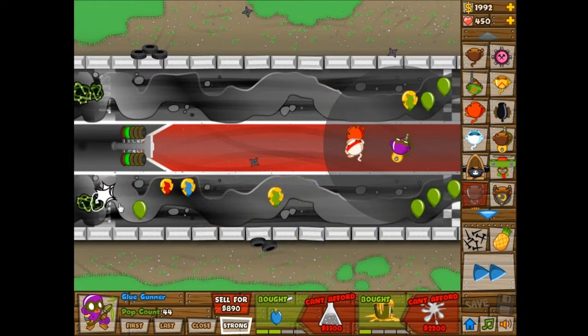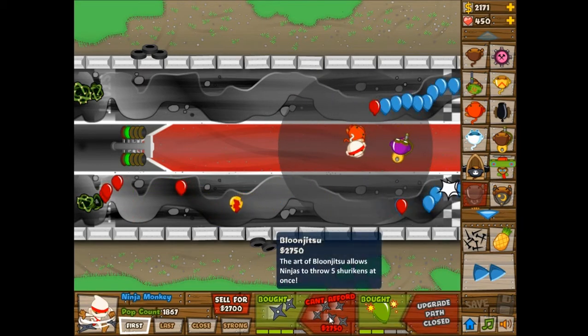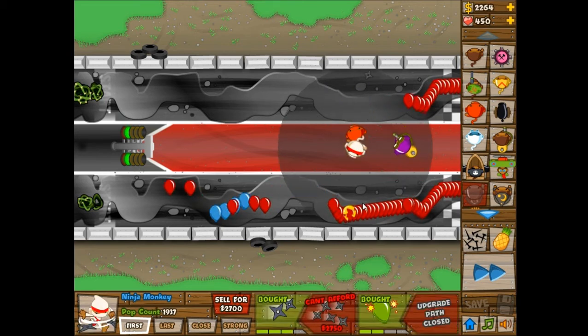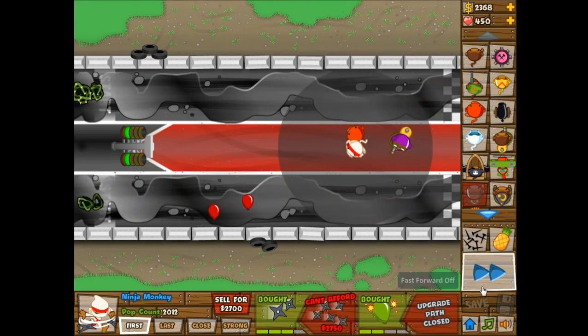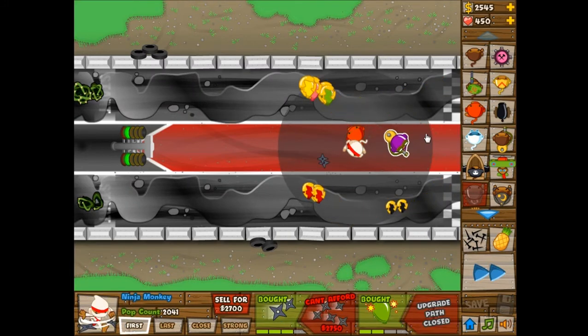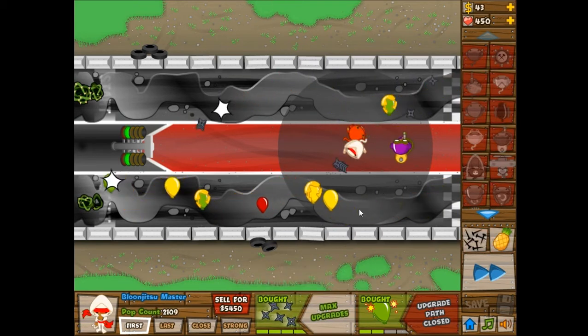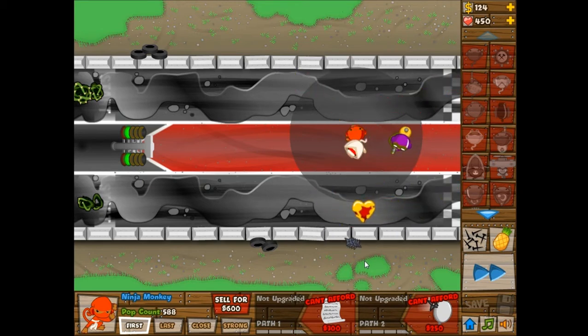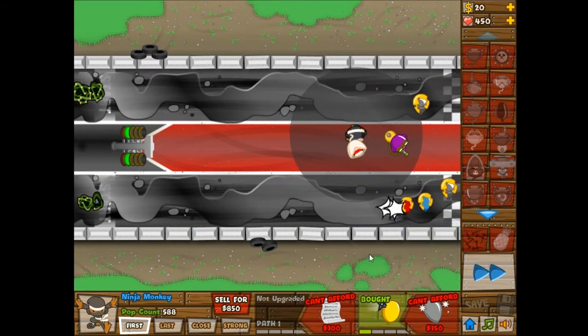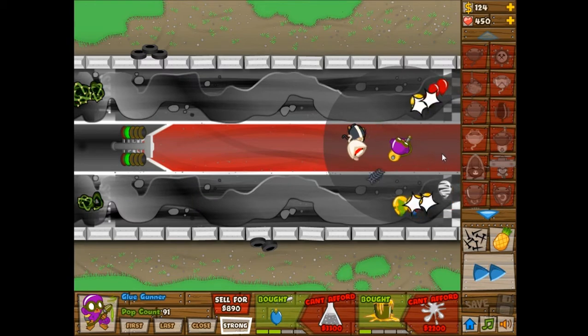I'm going to stick with the glue gunner to help out with these current leads. A lot of bloons are leaking through for this beginning part. I'm going to wait for bloom jitsu rather than upgrade the second ninja monkey, which is probably not a good idea but it'll work for now. On this lead round I don't need to upgrade to glue splatter because the leads are pretty far spaced apart, so I don't need to worry about that area of effect on the glue gunner upgrade.